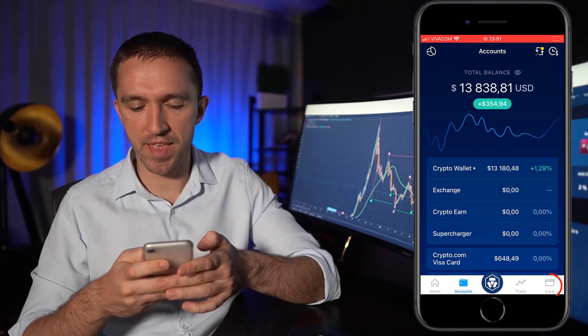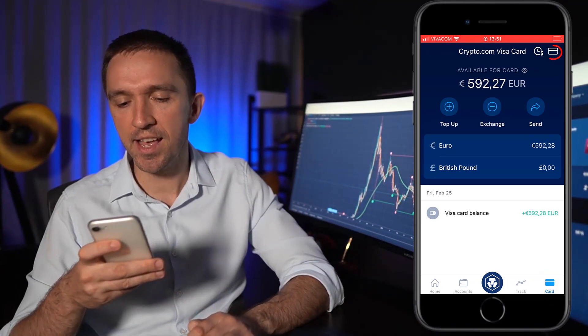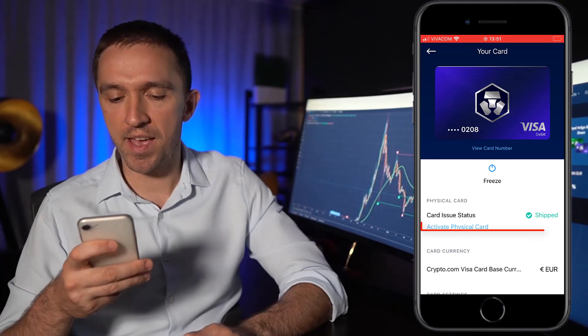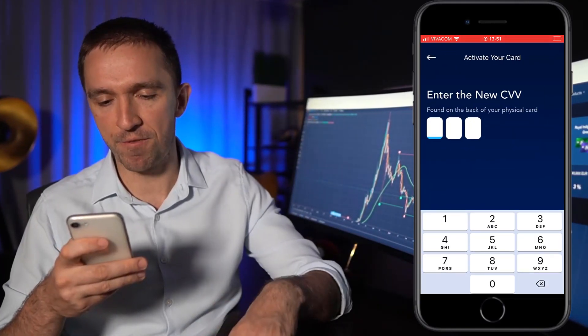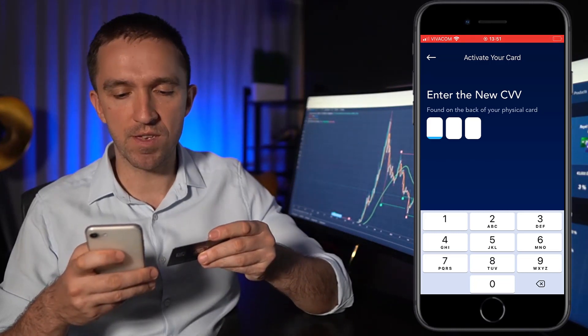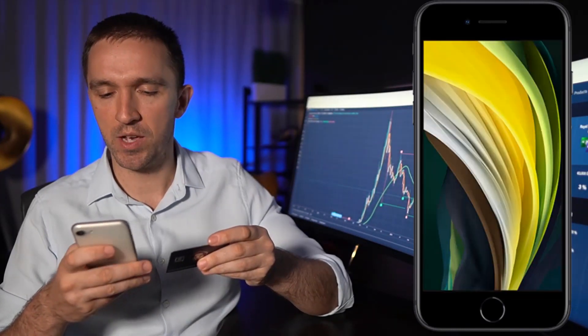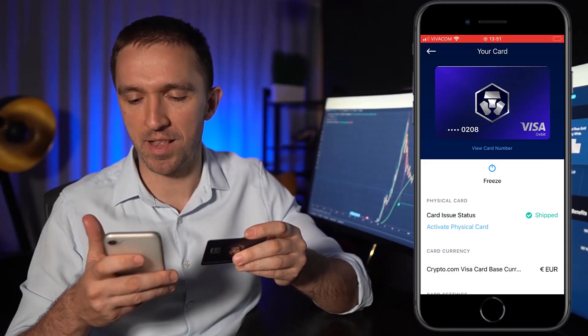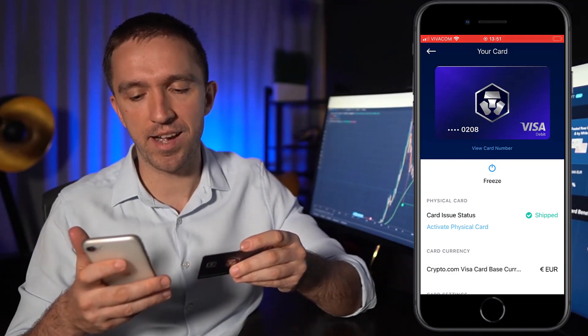Now let me go back, hit the card icon again, tap the small card in the upper right corner, and then go to activate my physical card. I need to enter the new CVV number — and it's activated. It's that simple. I can use that card right now and make purchases.